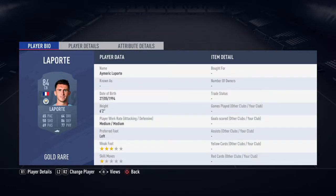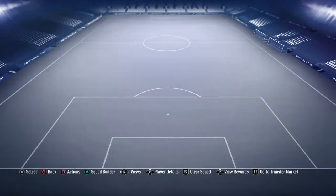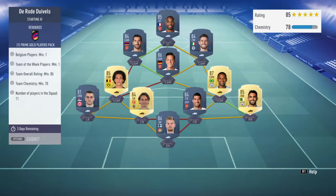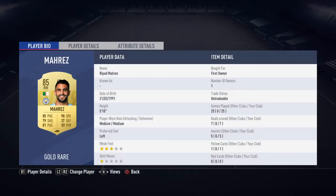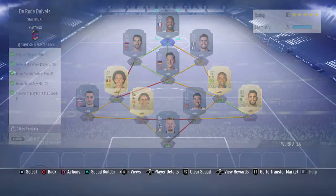Welcome to another SBC tutorial. In today's video I'm going to be showing you how to do the brand new Flashback Vincent & Company SBC. It costs around 200k but I think it will drop down in price — most SBCs do drop down in price.